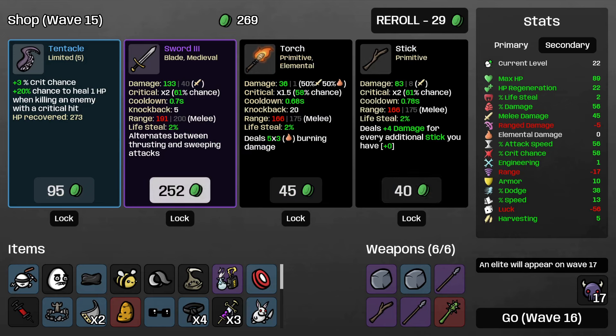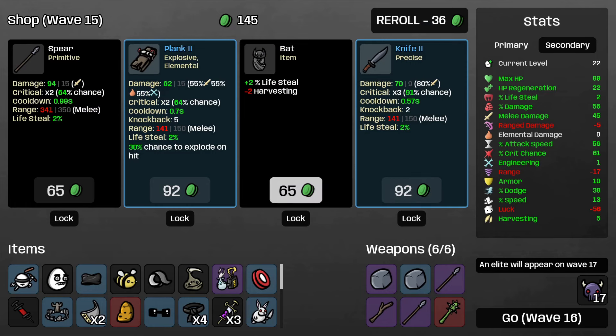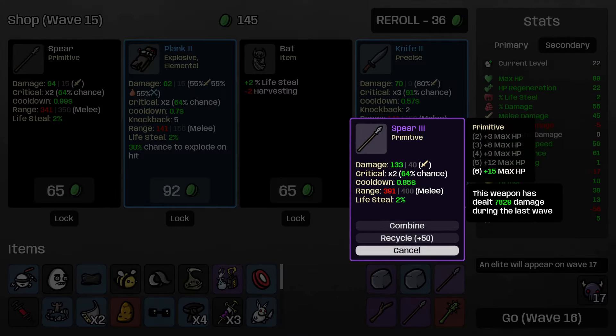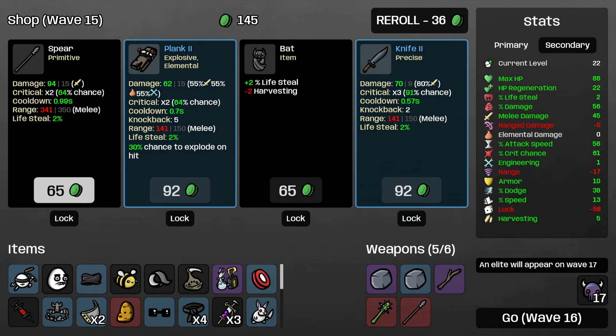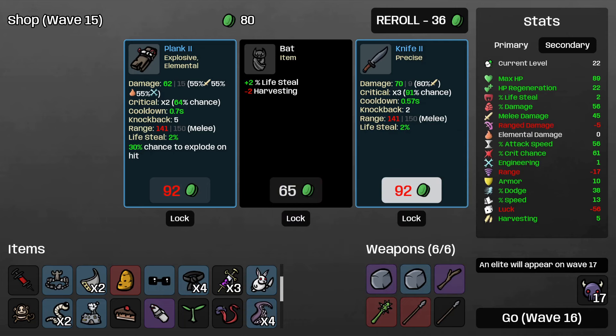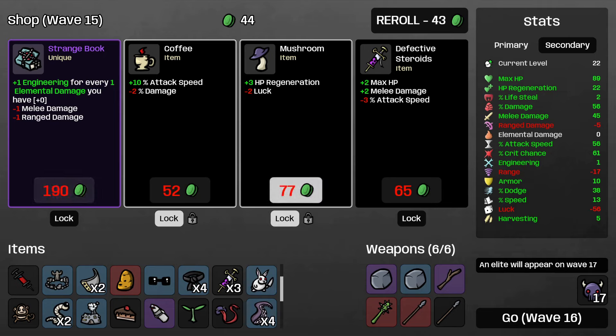We have terrible luck - we could just keep nerfing our luck. I think we need more XP at this point but the melee damage is not bad. Maybe the sticks would have been the play there. More crit chance - let's take that. We might roll one more time. Another spear. Would combine these two at this point - take more spears. We could take a different one but I like having the extra HP from the primitive stuff - six primitive weapons together. Roll one more time. Attack speed - wow, that's not bad. HP regen - let's take that. We can lock the attack speed too, I think it's really good.